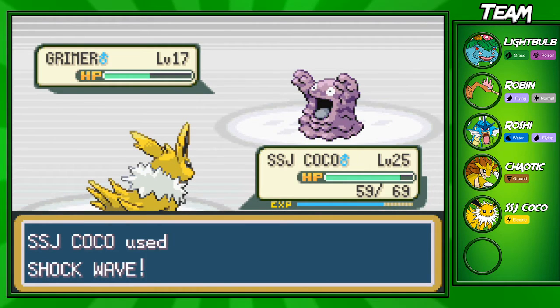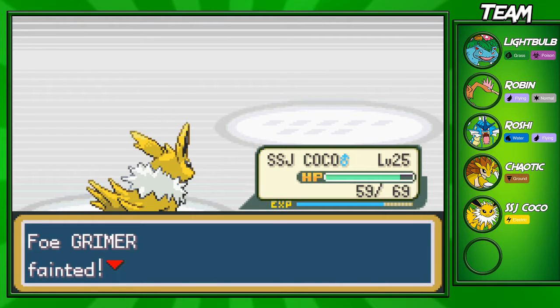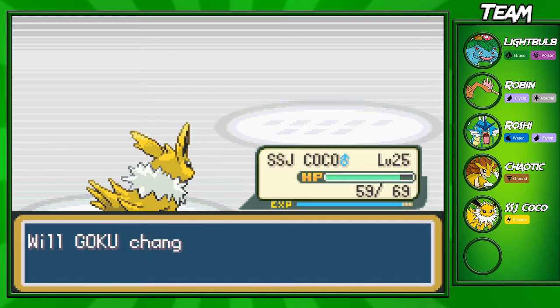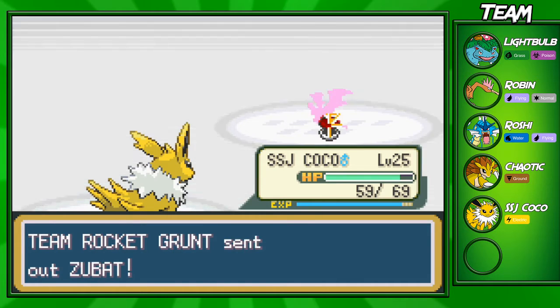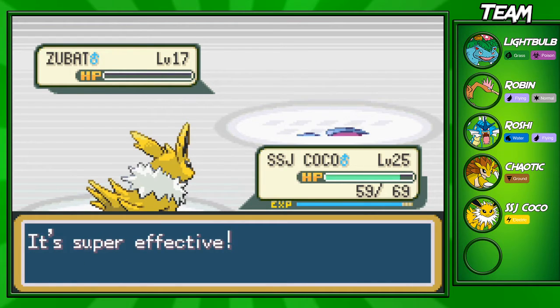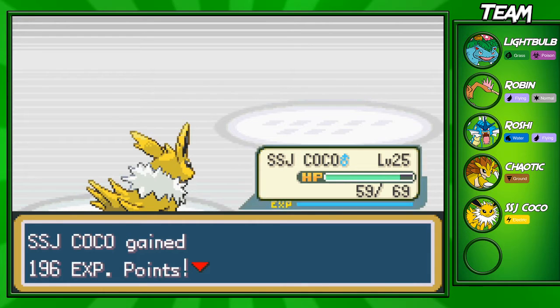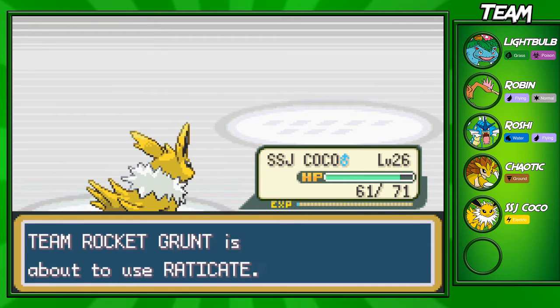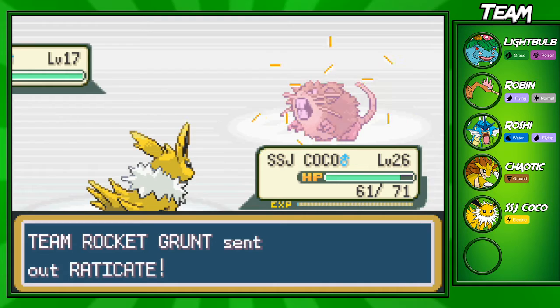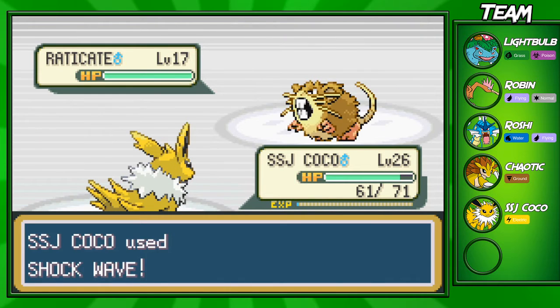I have a level 25 Jolteon with Shockwave, which isn't the strongest Electric-type move, and he's kind of going down easily. He's going to send out a Zubat now, and Shockwave should take it out in one shot. Looks like he's going to have a bunch of level 17 Pokemon on his team, but that's not too hard. We're going to go up to level 26! But this next puzzle coming up after this Rocket Grunt is pretty confusing — there are a lot of items you could actually get in this puzzle, but I don't think I'll grab all of them.